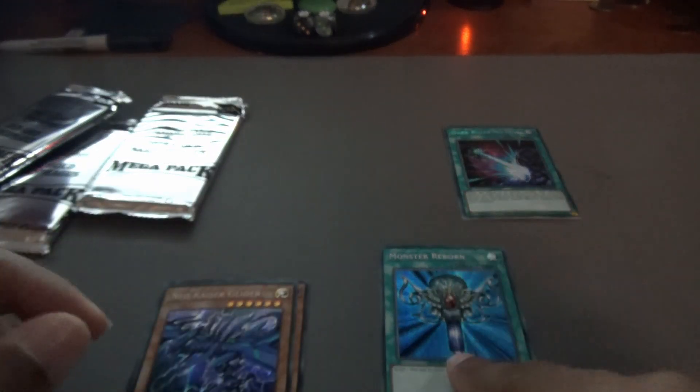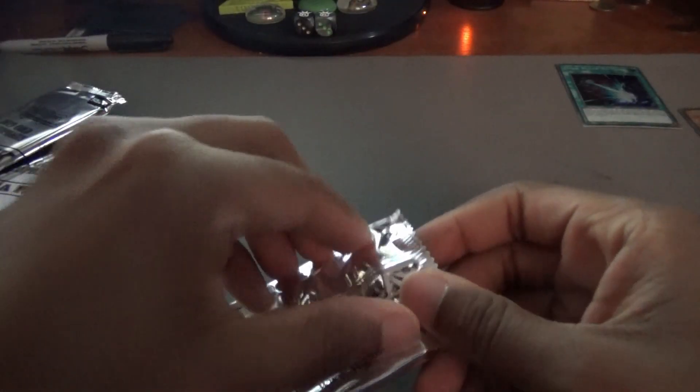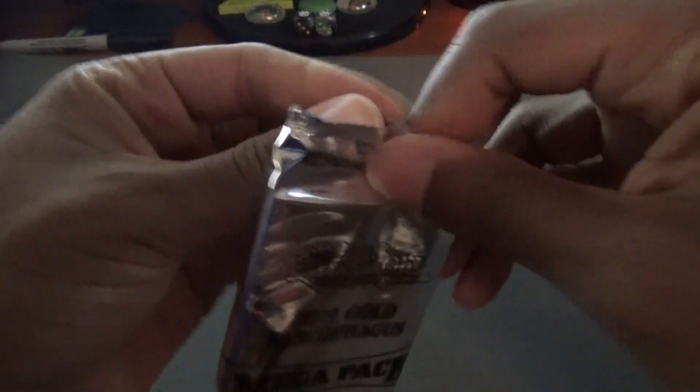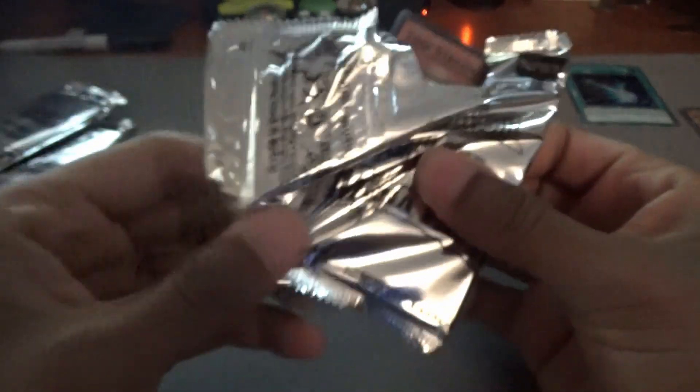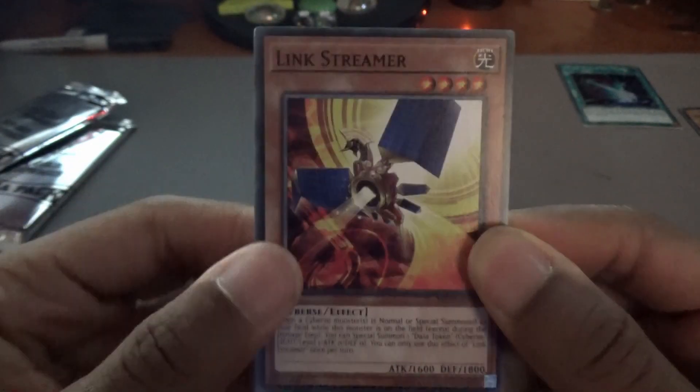Just so you guys are seeing — binder, tin — Dark Ruler No More is going to go into the side deck. I'll move these cards over to the side. If we could pull a Borrel Sword Dragon, or some other Danger cards, that would be clutch. So all of the common cards are going into the other box.